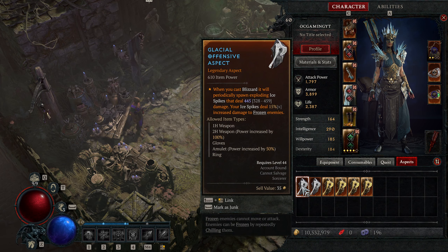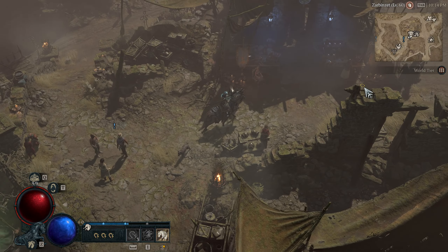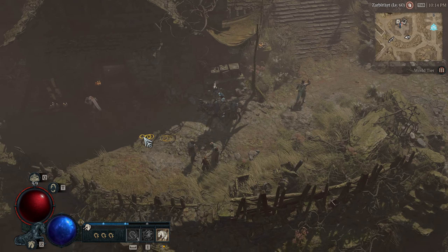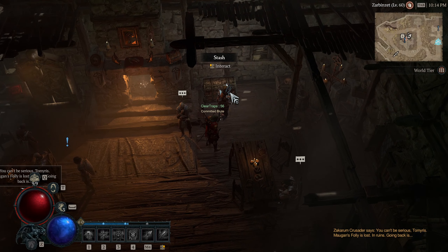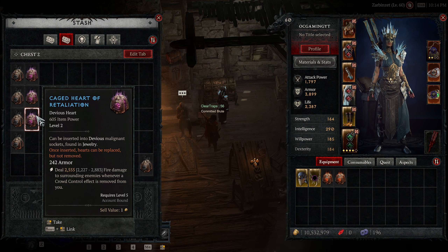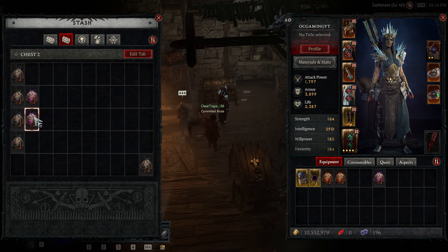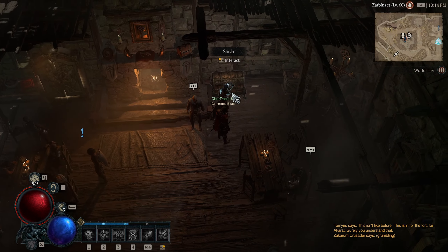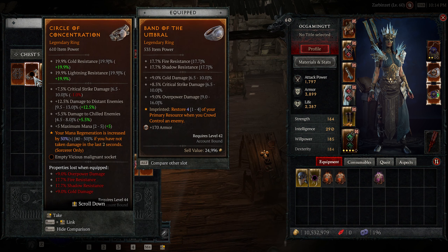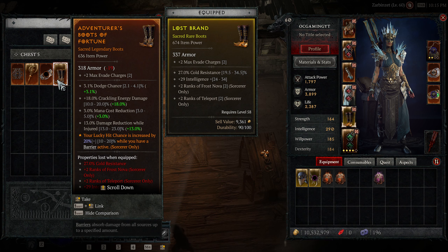Do I have that aspect? Do we have a piece of gear that's got it on it? I doubt it, we can check though. If not, I don't even know if it's worth using that, so we might swap something new. These are Devious. I can scrap these other hearts — they're useless. Came over here to look to see what we had. Meh, we don't have one.